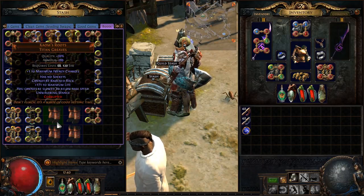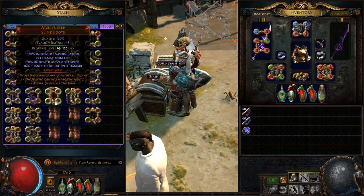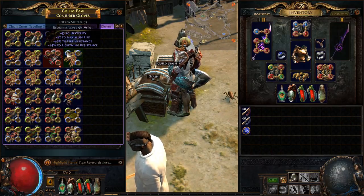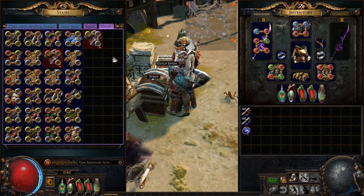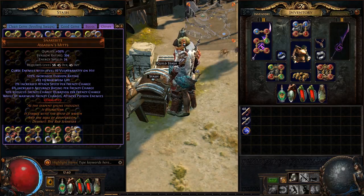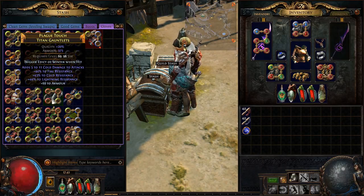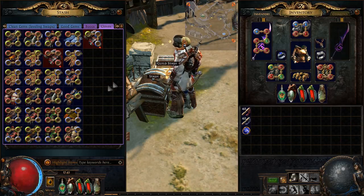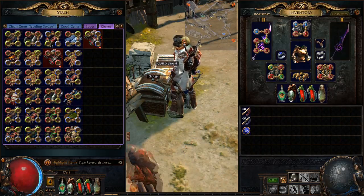Boots with plus one frenzy charge, can't be knocked back, and various Atziri's Step with good corruptions — four white socket Atziri's Steps, perfect corruptions. Perfect Goldwyrm from Legacy League. Gloves are the same scenario — mostly good corruptions, really just strong gloves all around. A lot of T1s, a lot of perfect rolls. I have the old project gloves that I bought for 20 exalts about two years ago because I was gonna turn them into mirror-tier gloves — they're 3T1 res, I can make them 45 all-res with a mastercraft.